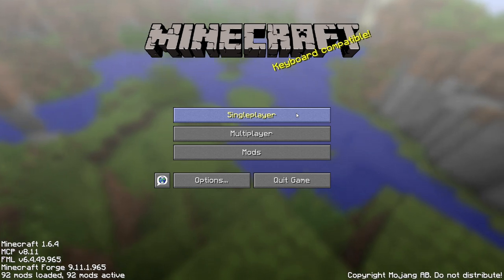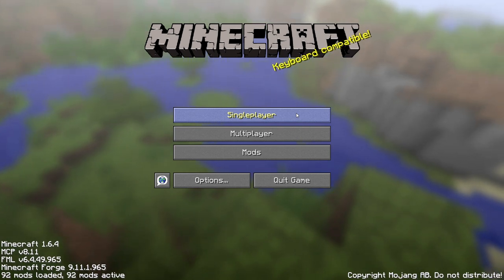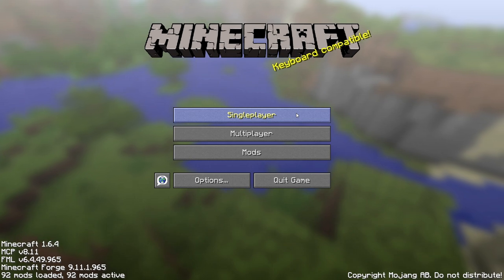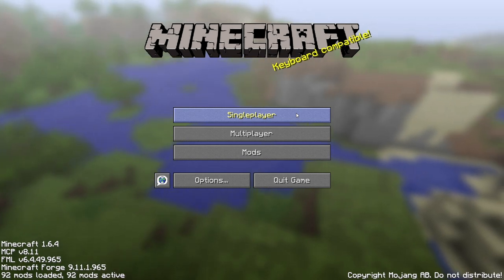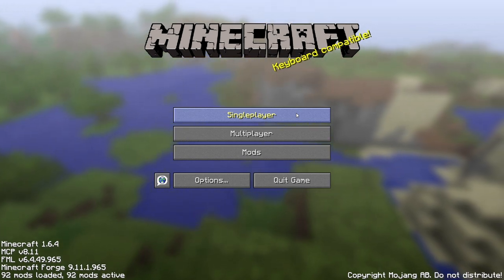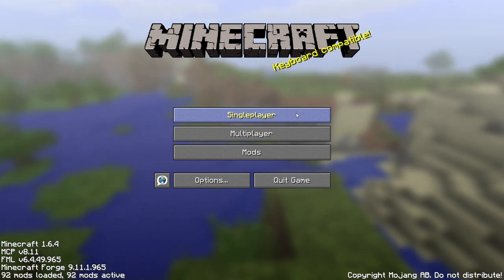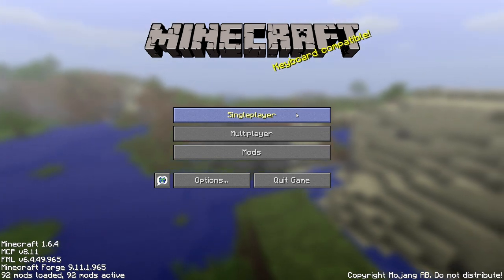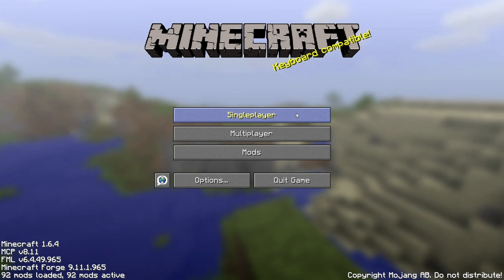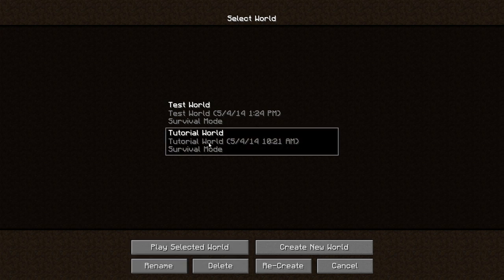You can download this modpack on the AT launcher and the link will be in the description of this video, so go check that. The modpack is called Skyfactory and this is very peculiar for all of you that do not know what this is about. You basically start on a world on a single block of dirt and a tree and a torch. I created a world over here, so let's go ahead and create your world and hit play.